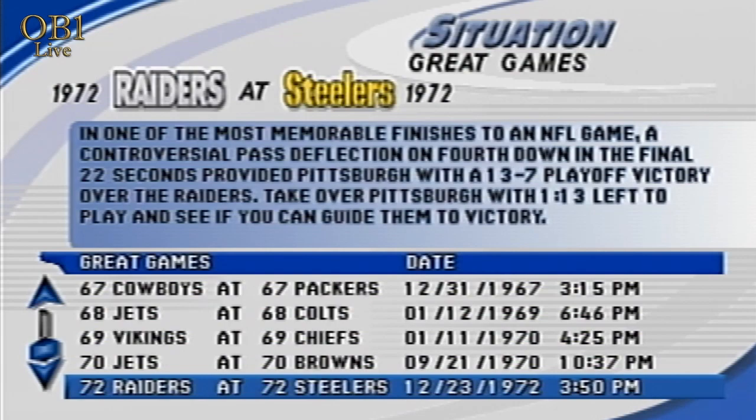In one of the most memorable finishes to an NFL game, a controversial pass deflection on 4th down with the final 22 seconds provided Pittsburgh with a 13-7 playoff victory over the Raiders. Take over Pittsburgh with 1:13 left to play and see if you can guide them to victory.